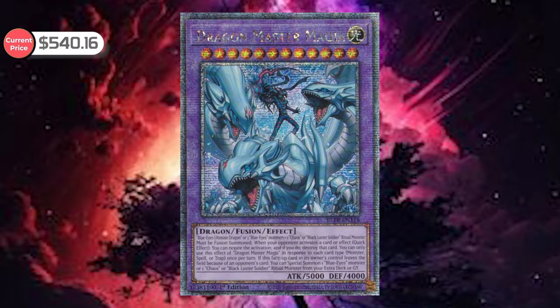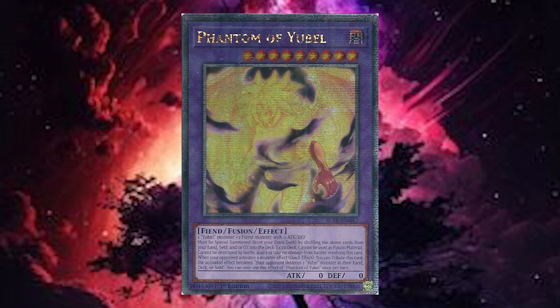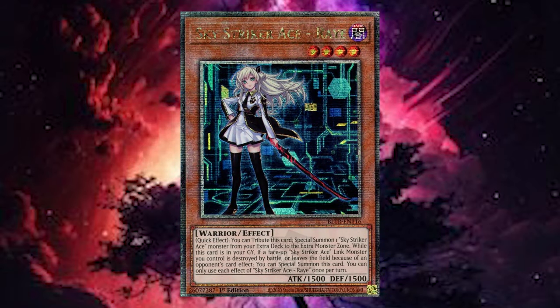What are some high value pulls we should care about? Starting with Battles of Legend: Terminal Revenge — the number one card is Dragon Master Magia, currently at $540.16. I've seen it as high as $700-$800, maybe even $1,000, but it's settled to a more realistic value. Second highest is Phantom of Lubel quarter century at $208.67, and third is Sky Dragon Ace Ray alternative art at $142.76.